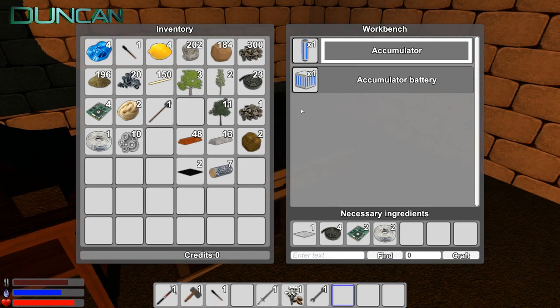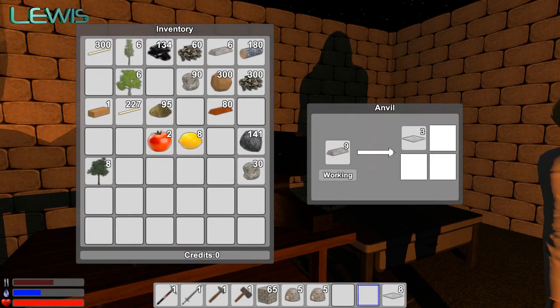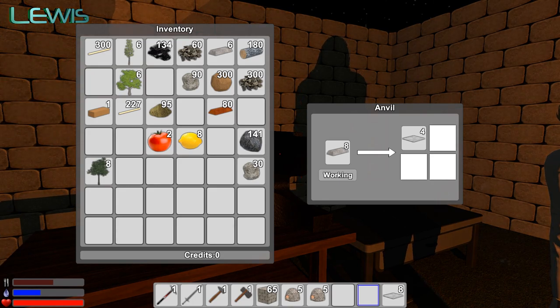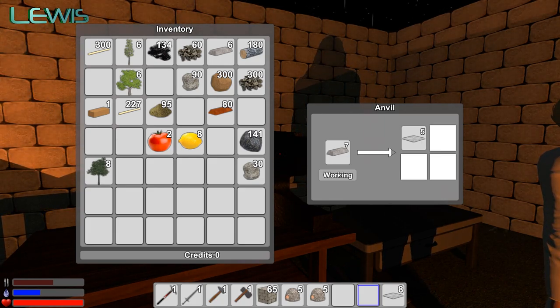I need a lot more iron plates. All right, I'll get to work. Let's look it up quickly. Are you looking offline? Yeah. Well, that's perfect for the viewer, because they get to see me waiting on the anvil. We'll cut this bit out. No, you can't cut it out. You've got to leave everything in.